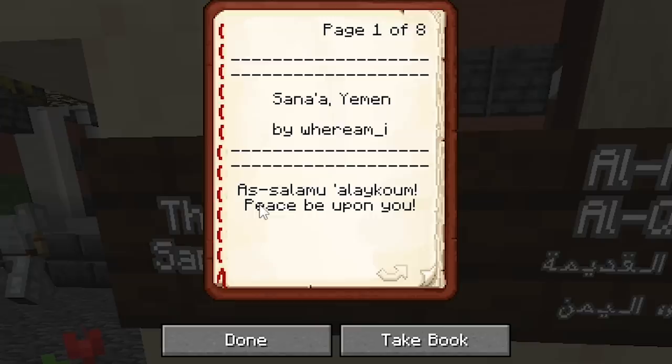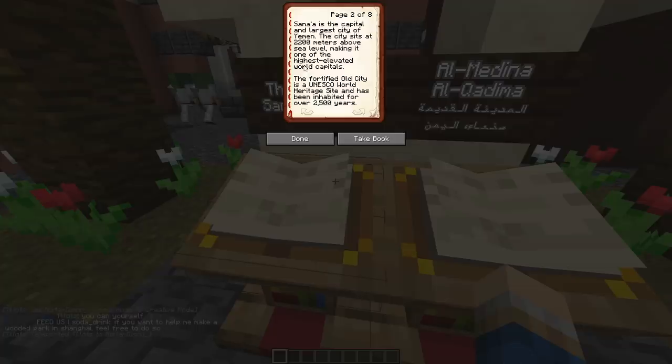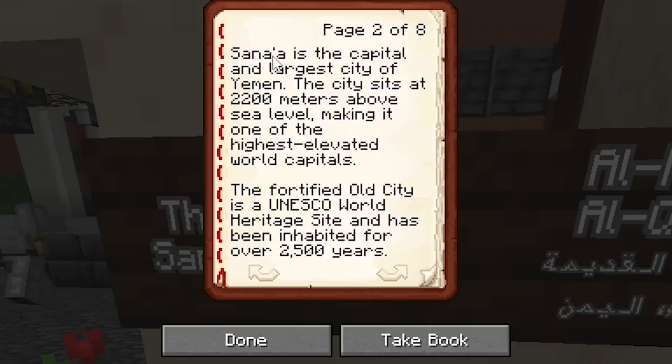As-Salamu Alaykum? Peace be upon you? I'm going to pronounce this wrong — I apologize in advance. Thankfully, on the New Earth server, we don't discriminate, and I will butcher all languages equally as we go.